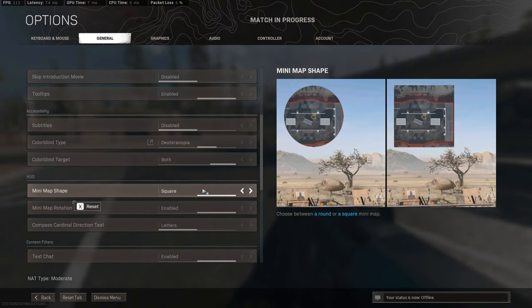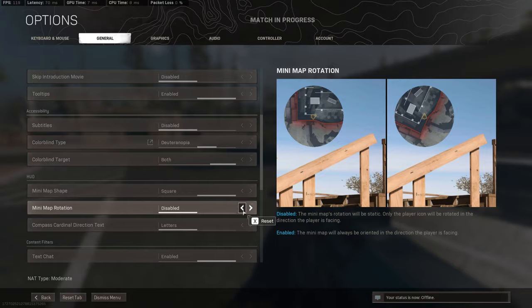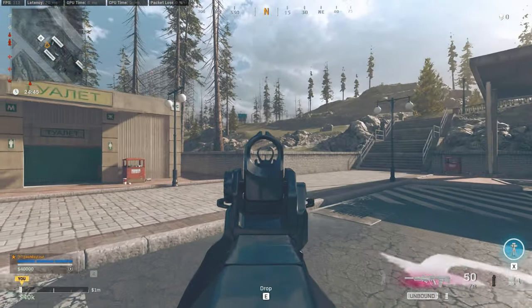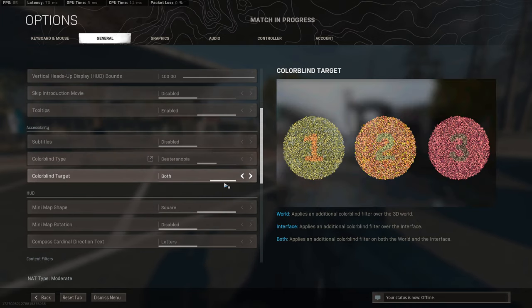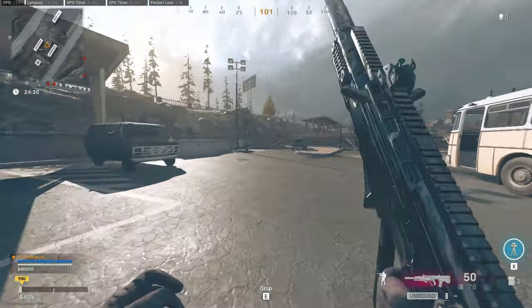For the minimap, I have it on Square — look how much of the minimap you're missing on the round setting. If there's an enemy standing right here shooting at your teammate, or a car driving past you, you won't be able to see that. So really important — make sure you have that on Square. For minimap rotation, I have it enabled. If you have it disabled, your arrow just moves and I get super confused. I like my minimap rotating with me. In Apex Legends the minimap doesn't rotate with you, and that confuses the crap out of me.